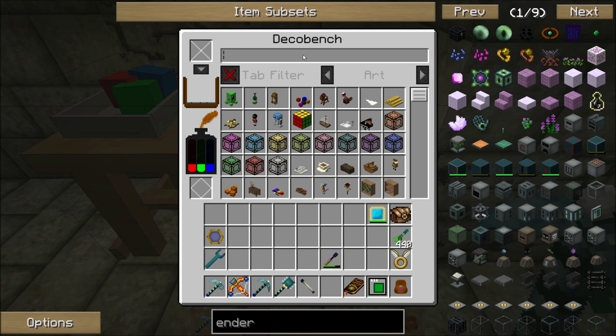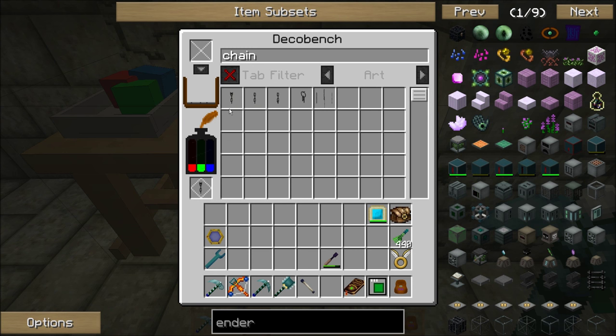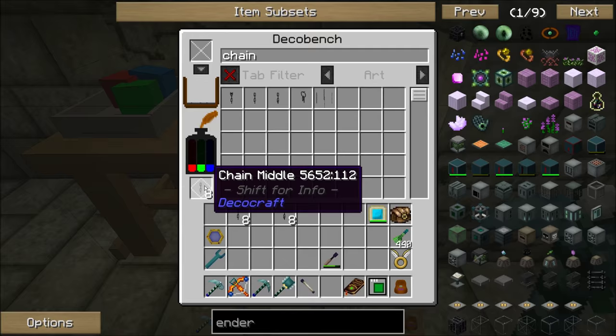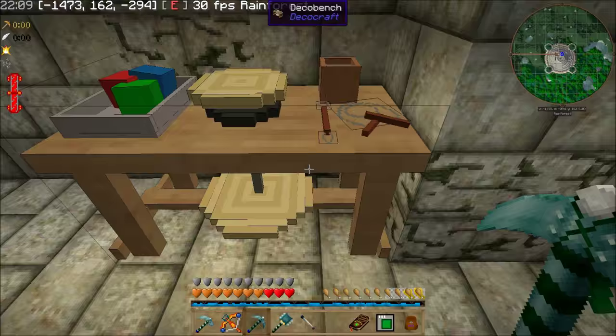We want to get some chain. We can search — chain, there we go. So we got the chain top. We're going to need eight of those. We're going to need the chain bottom — eight of those. And we're going to need the chain middle — again, eight of those.